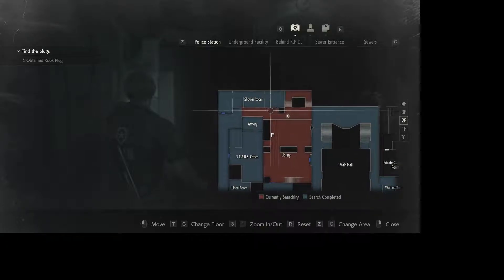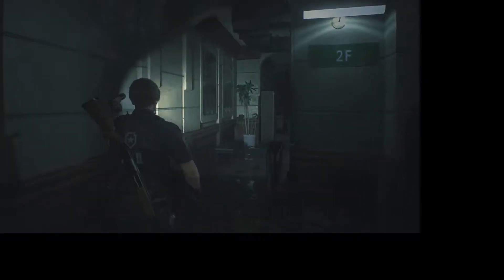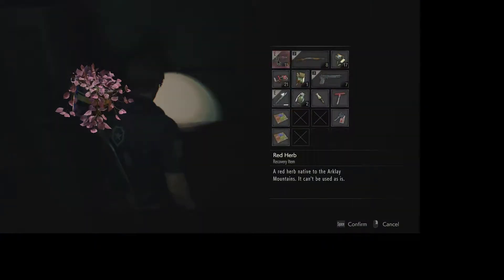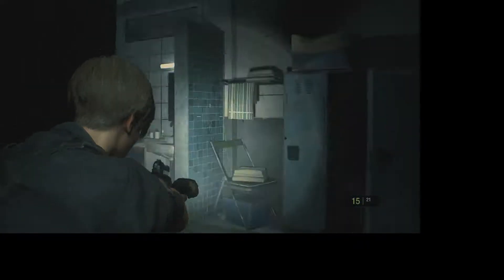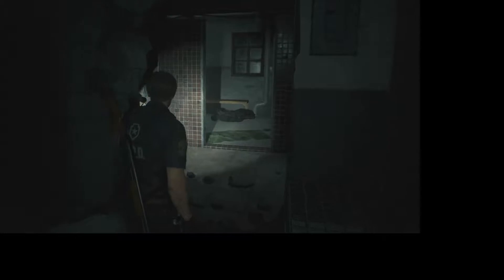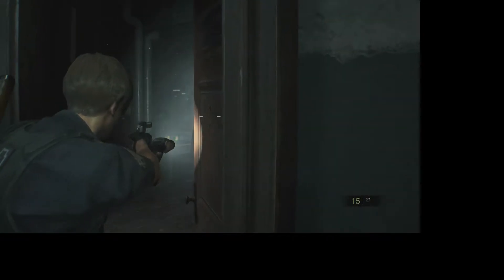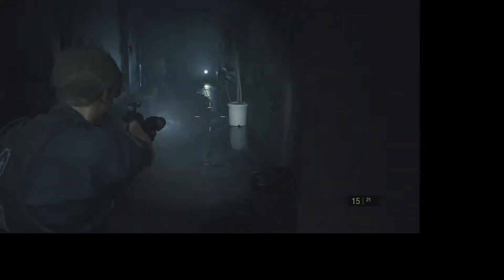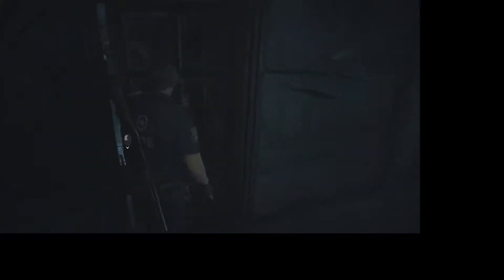Alright, so it says there's something here still. Didn't leave any ammo here. So what's sitting in this area that I didn't grab yet? They're in the machines. Nothing here.